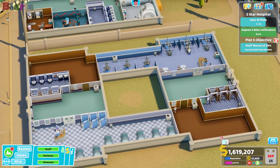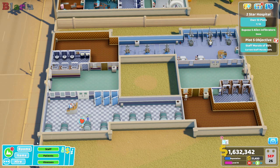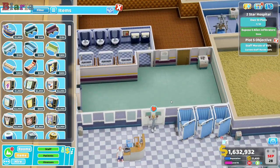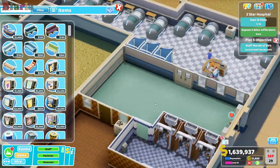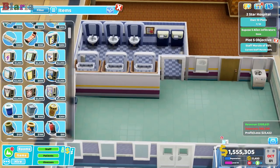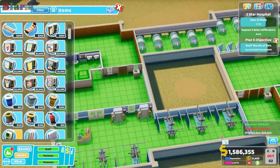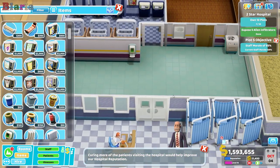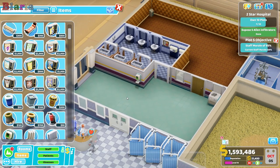We'll come back to these wards, but one of the first things we should do in this area is sort out the hallways. We need food and vending machines and whatnot. We definitely need hand sanitizers, which I think I'm going to pop here.